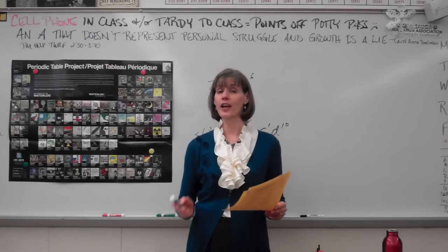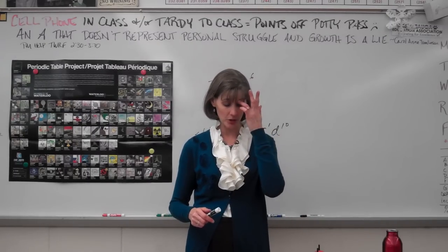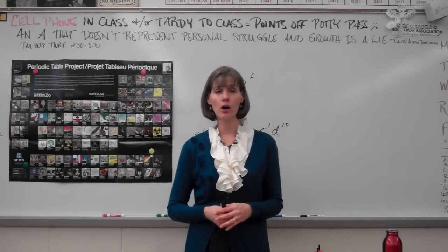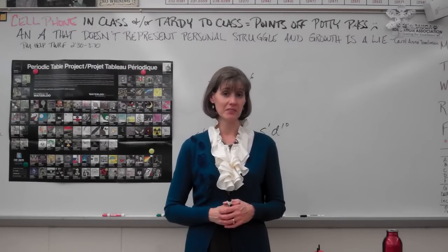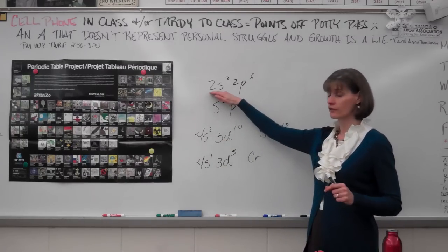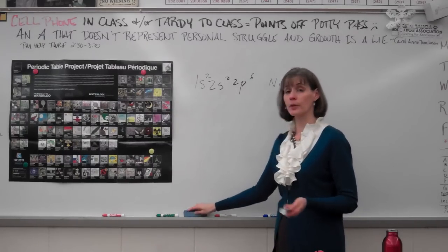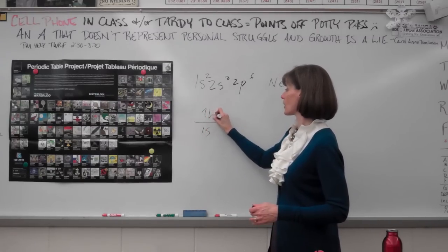Test hints 23, 24, and 25 are short answer questions. Number 23 is how to identify an element from its electron configuration and write its electron dot notation. These three hints are very similar — you should be able to write all three kinds of notation for any element. There will be a partial periodic table on the test. Know the difference between electron configuration notation like 1s2 2s2 2p6 for neon, and orbital notation where you draw lines for orbitals, label them, and use arrows instead of exponents.